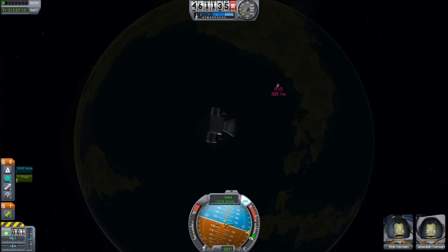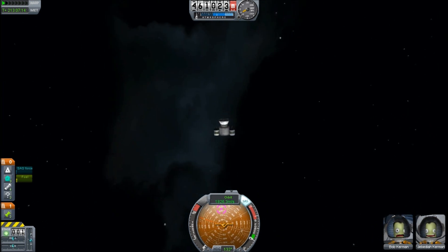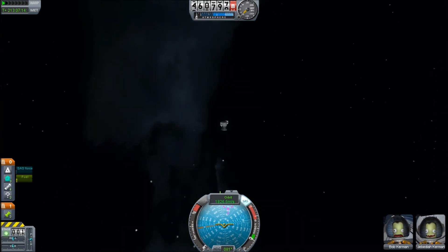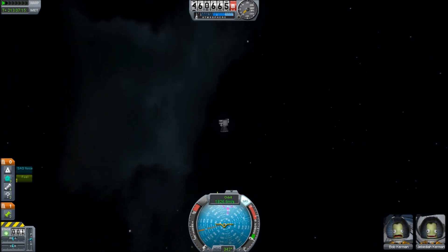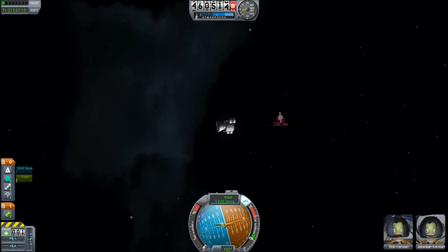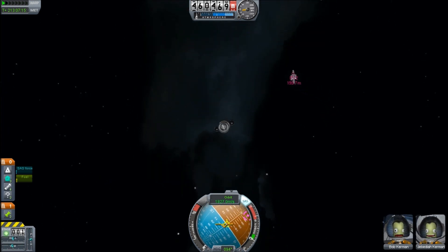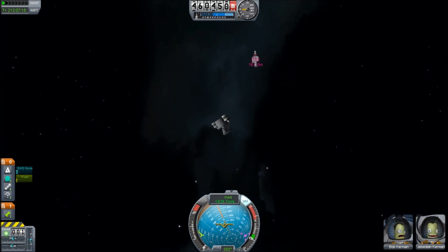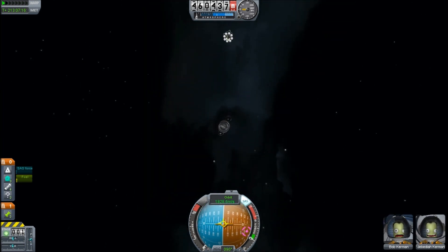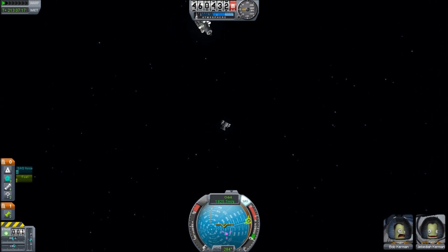Outside the Kerbin orbit, you're going to have Duna, which is essentially a Martian analog, and it will have a desert planet moon. We're not sure what the exact size of that is, but it's going to be called Ike. Then the one I'm most interested in is the gas giant Joule — apparently a giant green world. You won't be able to land on it; the atmosphere will probably be even thicker than Eve, and no doubt the surface will kill you if you fall into it. It will have four moons: the first will be an ocean moon called Laith, the second will be an ice moon called Val, the third will be a rocky moon called Tylo, and furthest out there will be a small moon called Bop, which will be a rocky captured asteroid — apparently in an eccentric orbit based on the photos released so far.